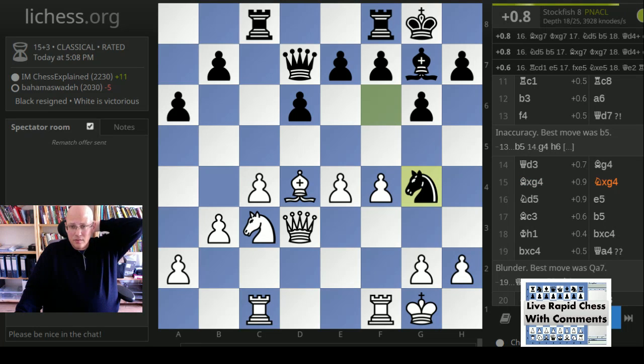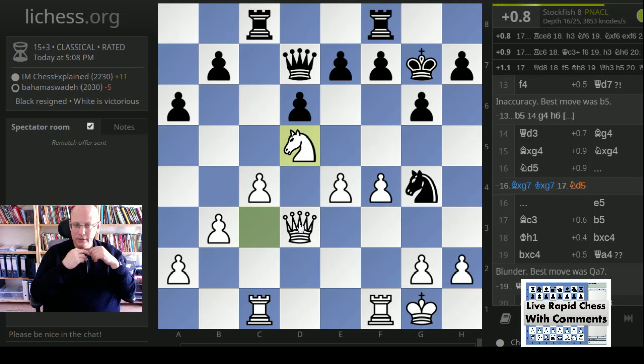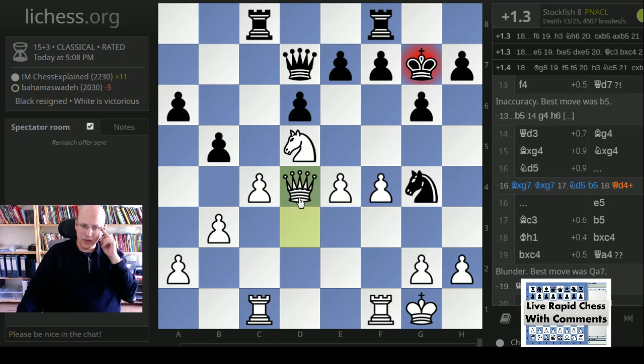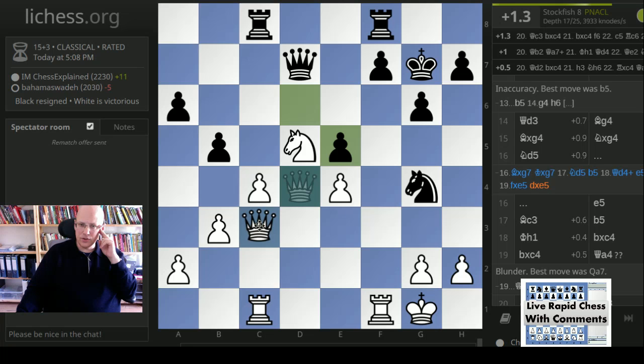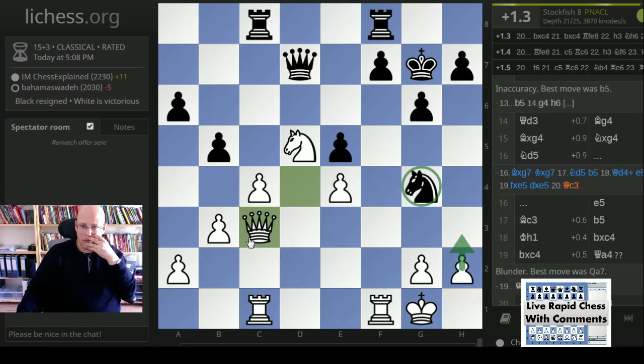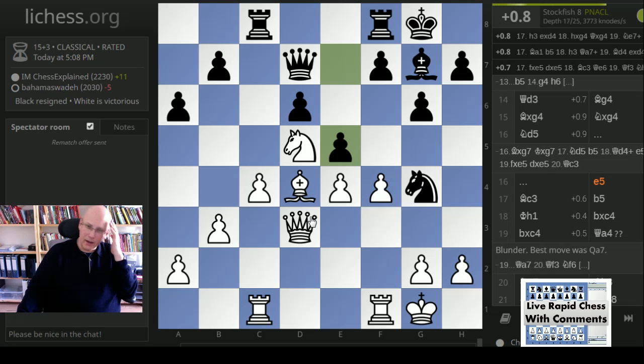You don't have to worry about stuff like that because you can just check - like f5, you take, pawn takes, and then just go back. This is easier. Now h3 is a big threat, the knight has no good squares. This is just very nice for white. Maybe what I did is just equally good, but I didn't like that I missed the whole h3 idea. The engine actually thinks my move is fine.